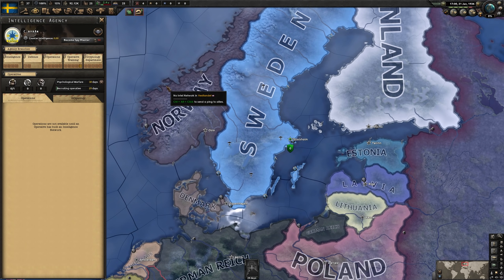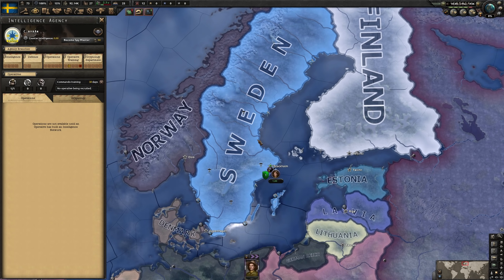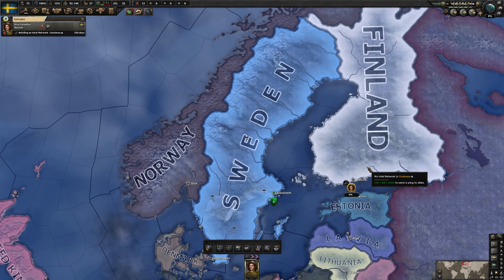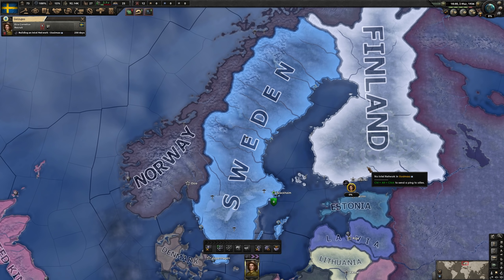Once we have five upgrades done for the intel agency, we'll have two spies. For our first spy, we have two decent options: the seducer, not bad, and the natural orator — very good for our future uses. So I'll go with the orator. We will send our first spy to Finland to build an intel network. The reason why we need two spies for this is quite simple: we need one spy to maintain the intel network at maximum efficiency, while the second spy will simply start using propaganda to push Finland's stability down and boost party ideology to get their fascist support up.